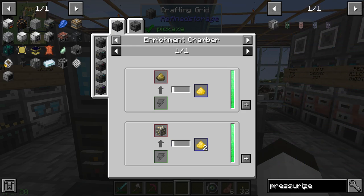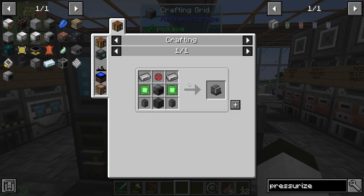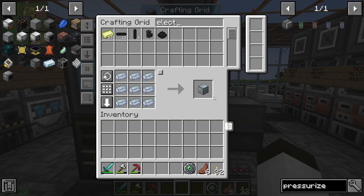Let's check out the pressurized reaction chamber — it also takes enrichment chambers. So I think we said we needed two of these; we need to make three enrichment chambers. We need some steel casings and some osmium blocks.